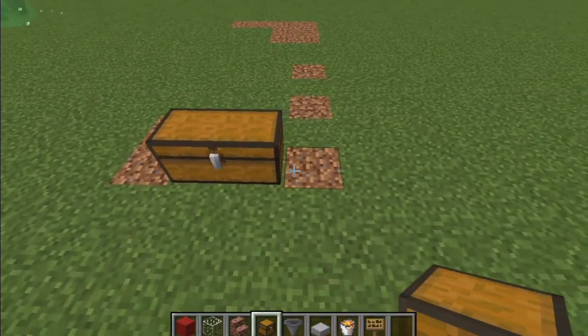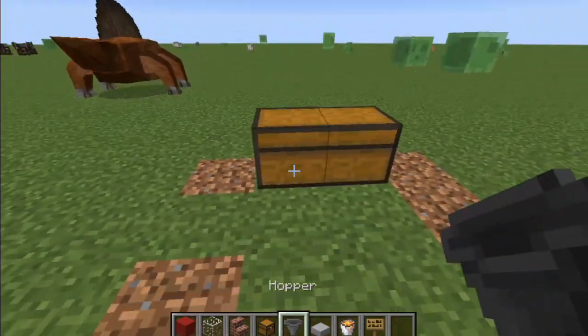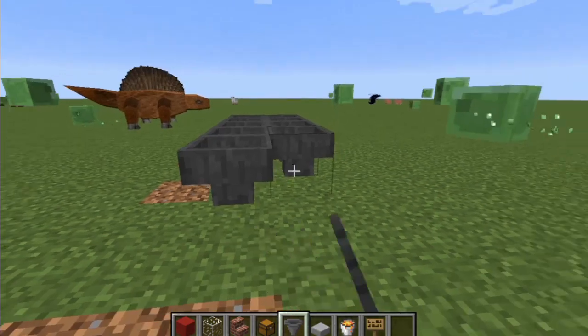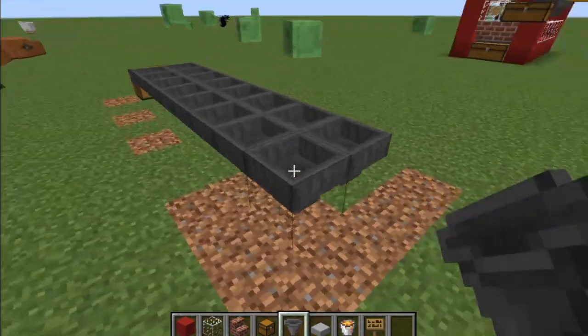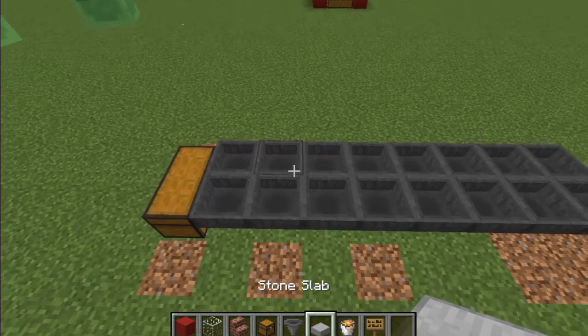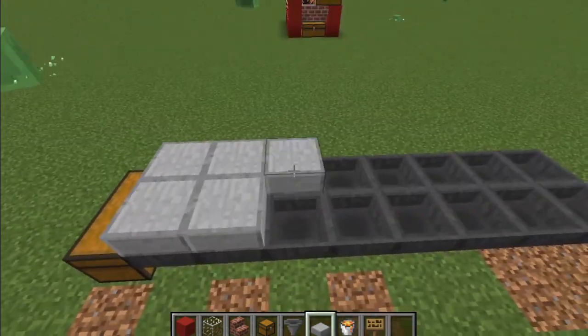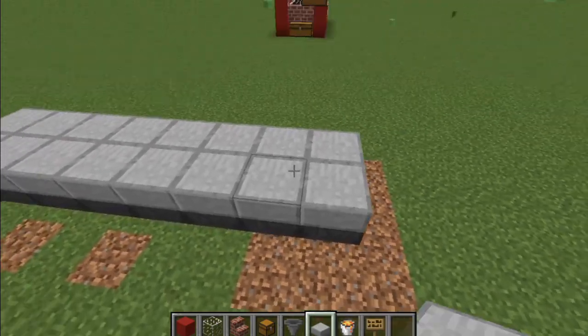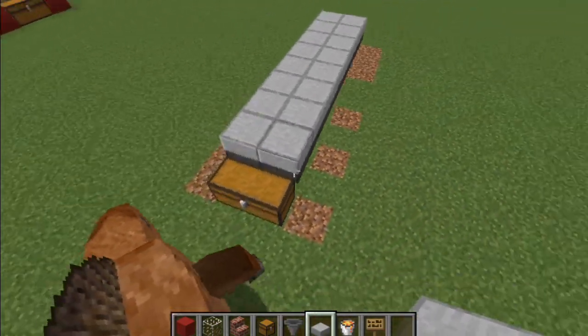To start off, place a double chest on the ground. Behind it, add two rows of hoppers pointing into the chest. This can be any length, but a bigger farm can hold more chupacabras. You could use a minecart with hopper instead if you're running low on iron.